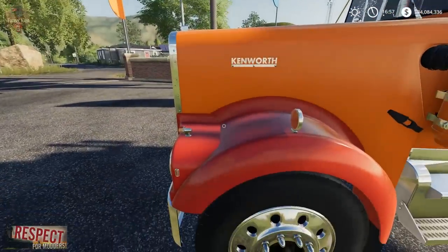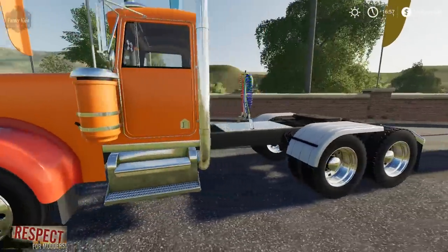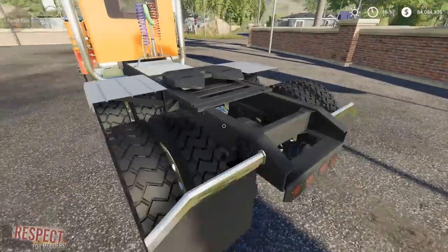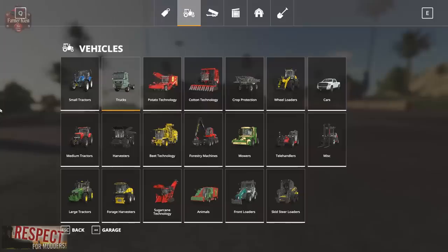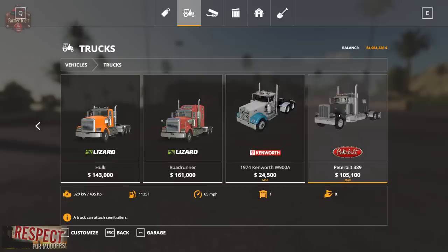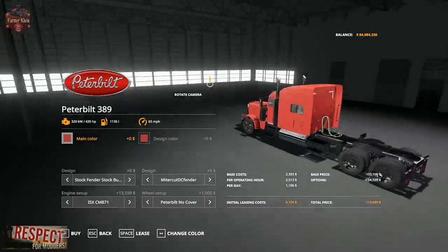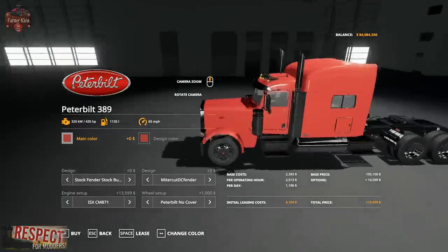On the outside it is a very nice truck — it's just scaled a little off in my opinion. Now let's take a look at the other truck I wanted to show you today. We've got the Peterbilt 389 sleeper cab at $105,100. It is 435 horsepower and rivals the in-game Roadrunner.